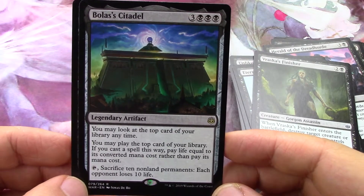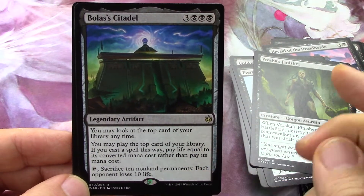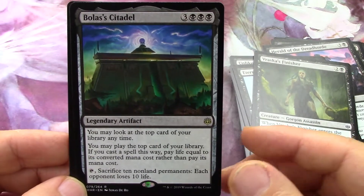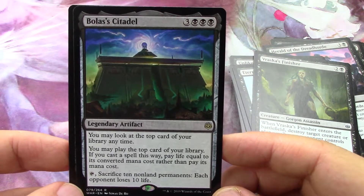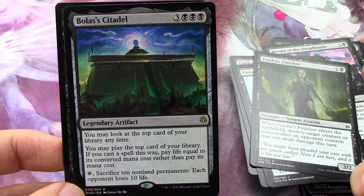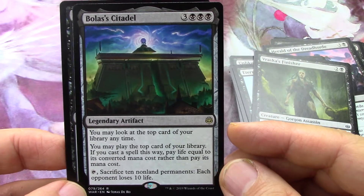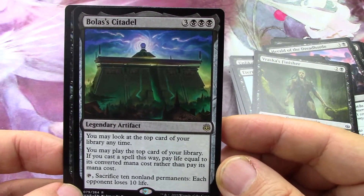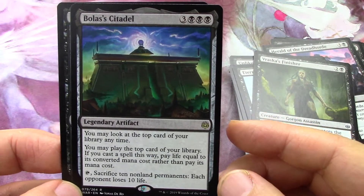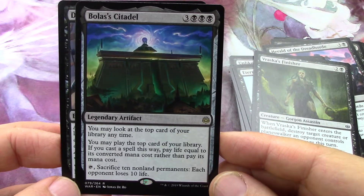You may look at the top card of your library anytime. Future Sight is 'you may play the top card of your library' - if you cast a spell this way, pay life equal to its cost. So it's going to cost you life, but yeah, play with the top card of your library. Just make sure you don't have any 10/10s that you're going to pay 10 life for - or put it in a lifelink deck where it won't matter. Sacrifice 10 non-land permanents, each opponent loses 10 life - you'd have to be in tokens maybe. Lifelink vampire token deck - I can see that.